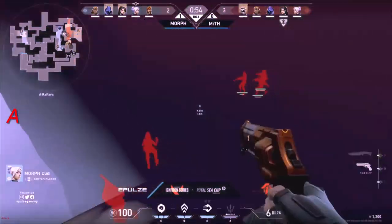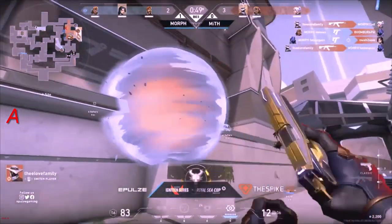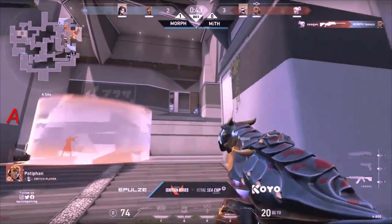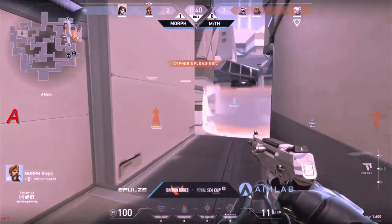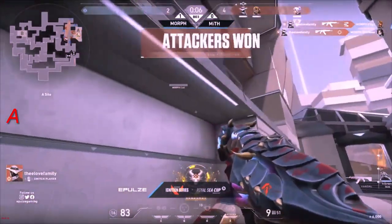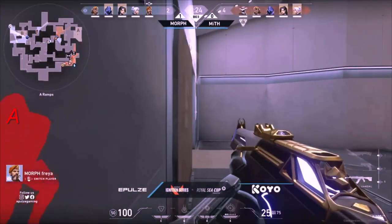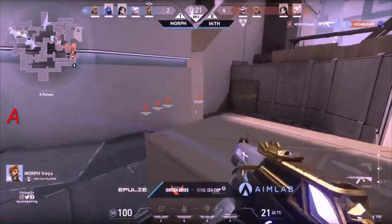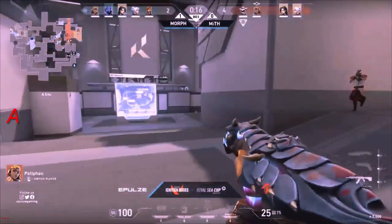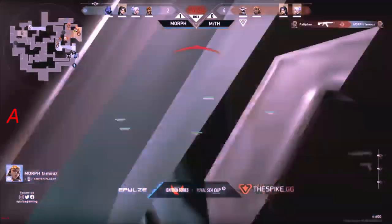No one is going to be on rafters — they go kind of over to B. The Sage comes over and Morph are able to melt two. On eco here, a 3v2 is actually pretty advantageous. New Gen will be able to finally pick off Raze, picks up Famous — nicely done. We see the Cypher uploading and the Love Family takes it down — a huge pick onto Brimstone — that will be the A site control. Actually, it's Freya who gets the pick.